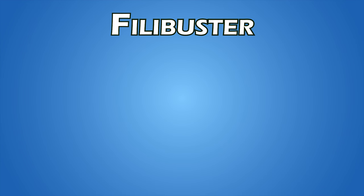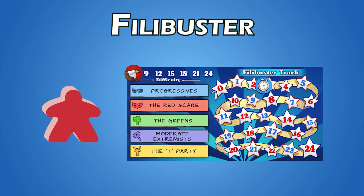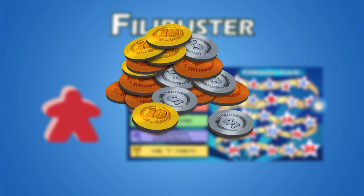Let's go over the filibuster phase. The goal of each round is to help the Senate Minority Leader to filibuster long enough so that when it ends, it meets or exceeds the difficulty level. All players are not only doing their best to make this their goal, but also to earn as much influence as possible, especially the Senate Minority Leader, even if the policy does pass.